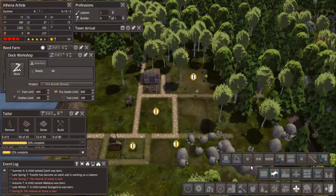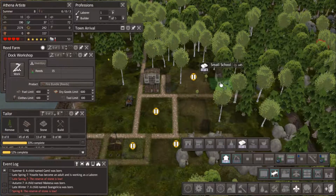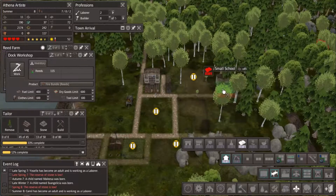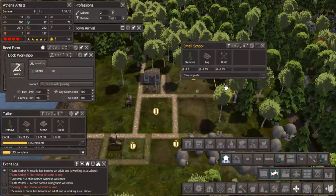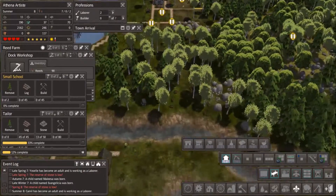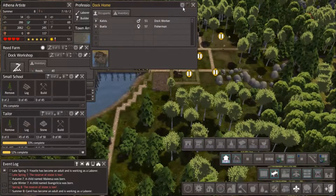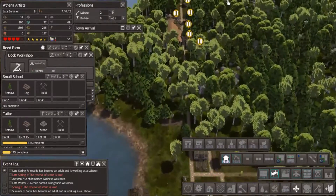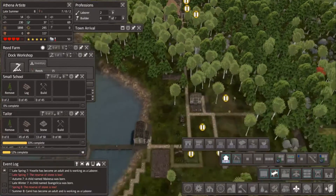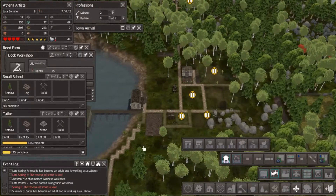Let's put the little dock school right next to it, and once I have resources I can build the better school. One person has grown up again — they're still a child actually, and the original adults are getting too old to have children. I need to wait until I have at least a few more adults, so let's put in a home right next to our barn so those people can become my fishermen.